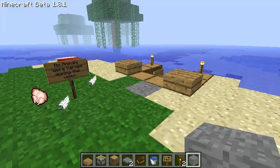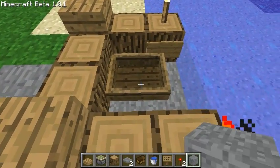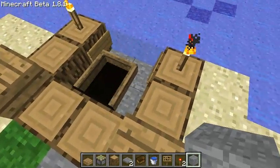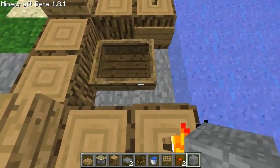Hey guys, welcome back. I have this very awesome concept to show you today, and what it is, is a dry dock for your boat. It is based off of Animal and Taz's design, only it's improved as it no longer uses a button, and it won't kill you due to a glitch with half slabs.